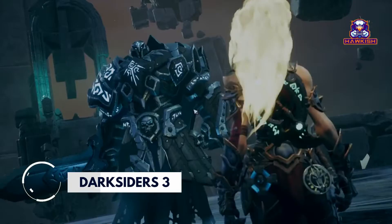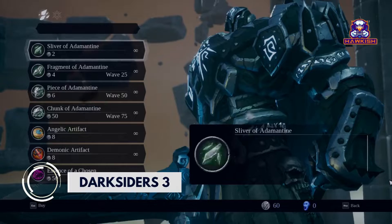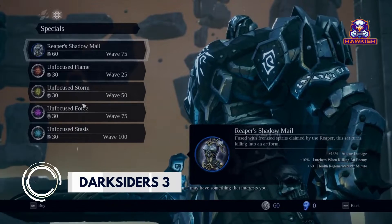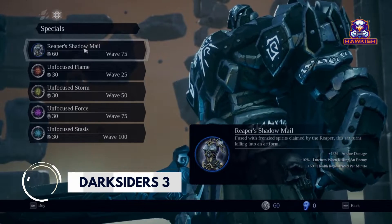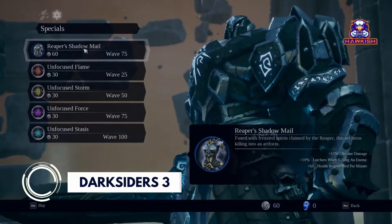Darksiders 3: Players take control of Fury, Sister of War and Death, two of the four horsemen of the apocalypse, from a third-person perspective. Darksiders 3 focuses on its leveling system in which Fury's damage, health, and arcane damage can be upgraded.